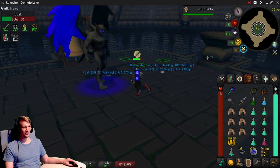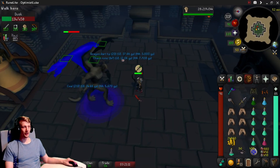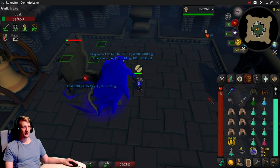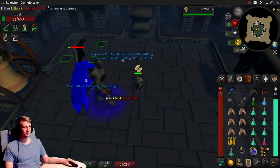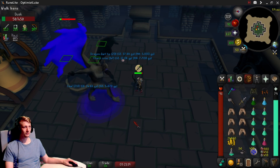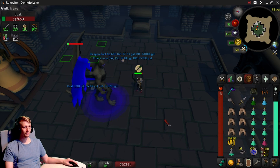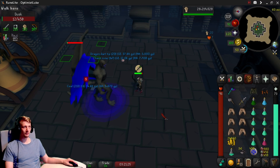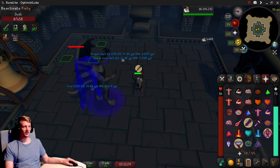Now just finish the boss. It's really important to get out of those flames — they deal the most damage of any attack in this fight. And that's Dusk and Dawn down to a science. Easy peasy.